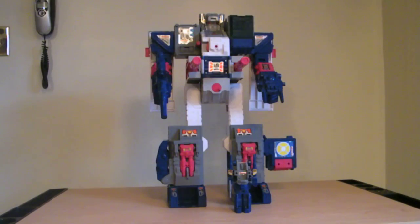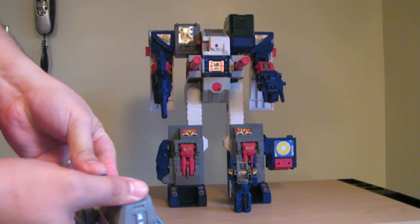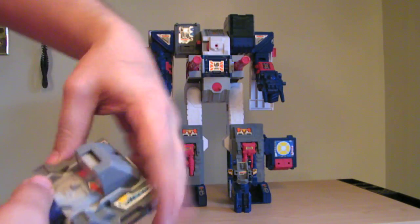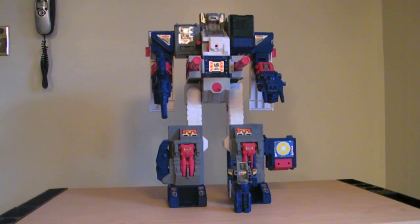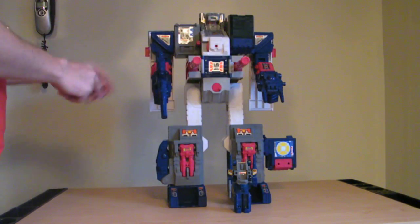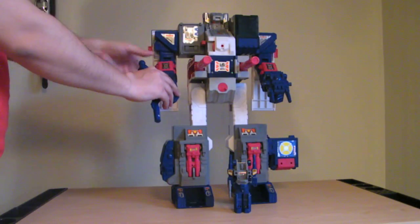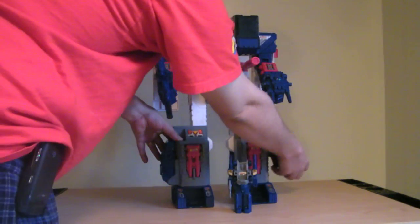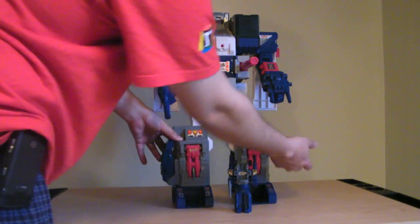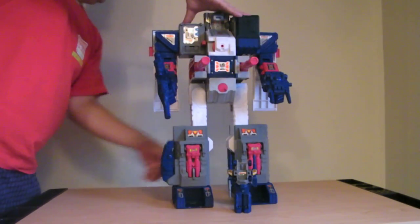Very cool. He has no head until you transform Cerebros, take him, and he just snaps into place right there and you have Fortress Maximus. In this mode he's got the wrist guns, his forearm panels flip open with guns on each arm, he does have leg guns that can flip up, and you can flip the helipad around and deploy that gun if you want. He's definitely armed to the teeth in robot mode. I usually store the helipad behind his thigh.